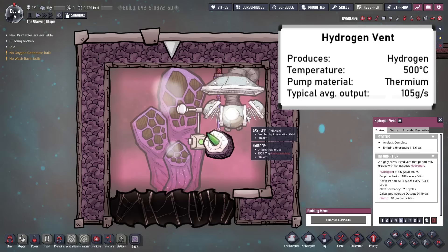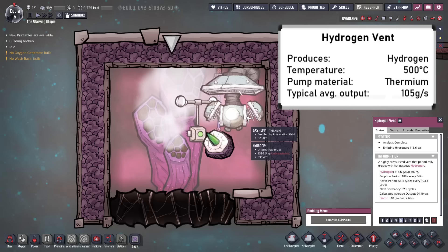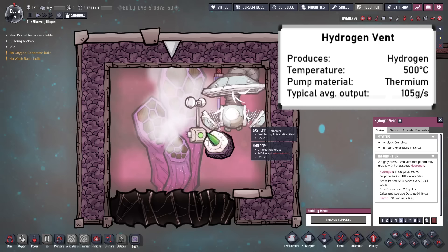Hydrogen vents obviously produce hydrogen, which has a few uses and is most commonly consumed in hydrogen generators to make power. Capturing these is challenging, as the hydrogen is produced at 500°C. This means thermium must be used, or the pump must be actively cooled.